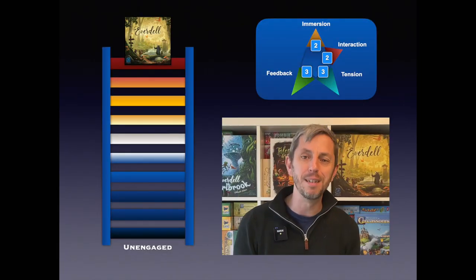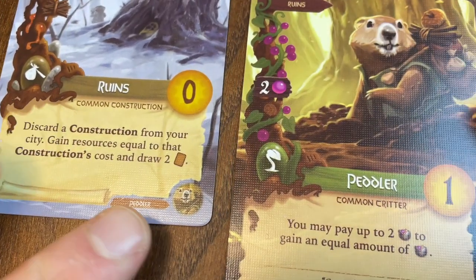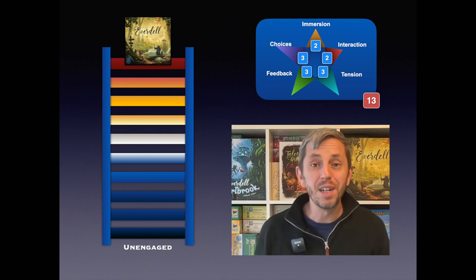The next category on my engagement ladder is feedback — this encompasses all the different ways that you interact with a game, and more importantly what the game gives back. Everdell offers great feedback. Every action you take advances your position. Often one action will fire off a series of card effects and special abilities producing generous rewards — additional cards, resources and victory points. Each construction in your city can house a specific creature, allowing you to play that creature for free if you have the appropriate building. By the final turns of the game, you'll be amassing large numbers of resources in quantities you couldn't have imagined during that desperately barren first season. One of Everdell's greatest strengths is that every action you take feels impactful.